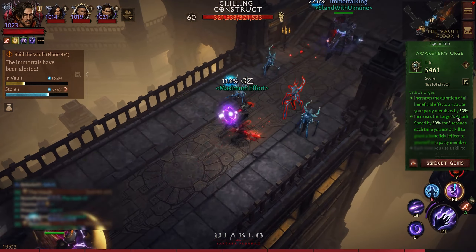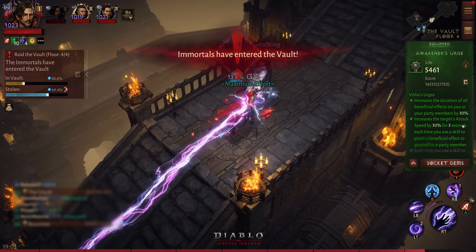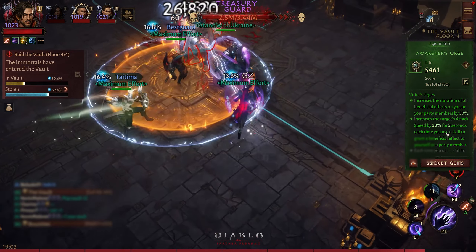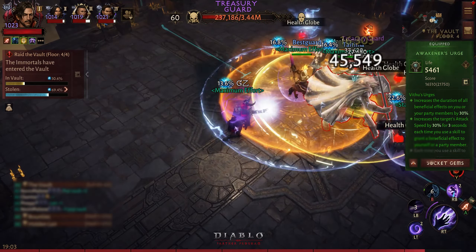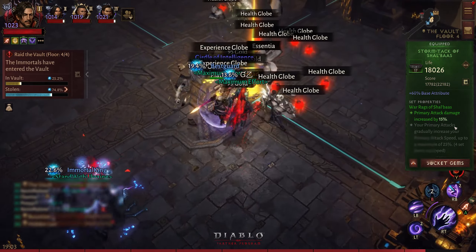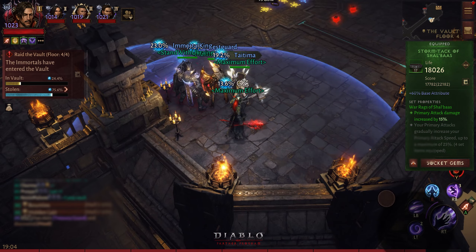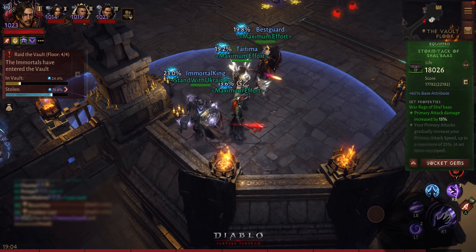I am using four-piece Vidos — it works great with wizard as well. I'm glad I didn't have to change that coming from the demon hunter, so 30% increased duration and 30% increased attack speed each time, which is great. Then I am using two-piece Shal'baas, which works nicely as well, because I am electrocuting players in PvP, so having this is actually not bad either.